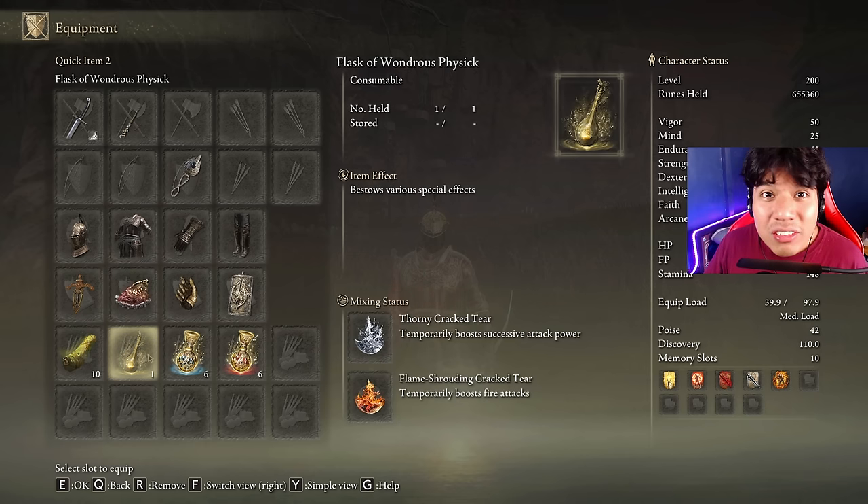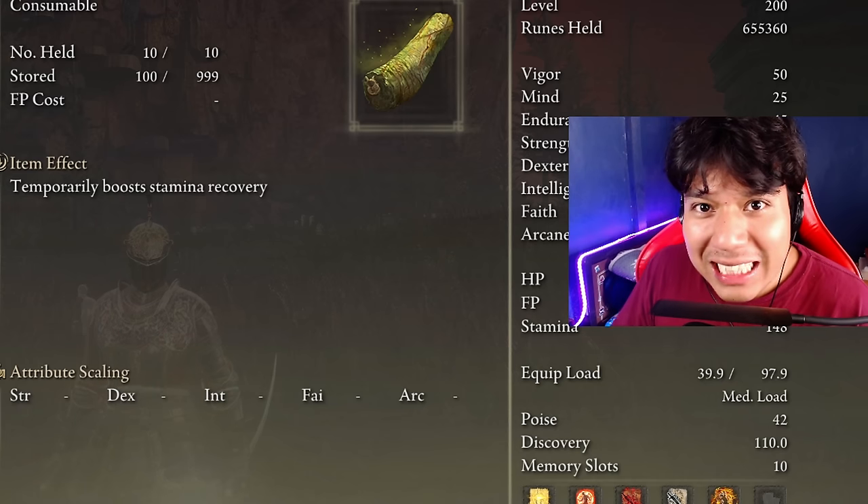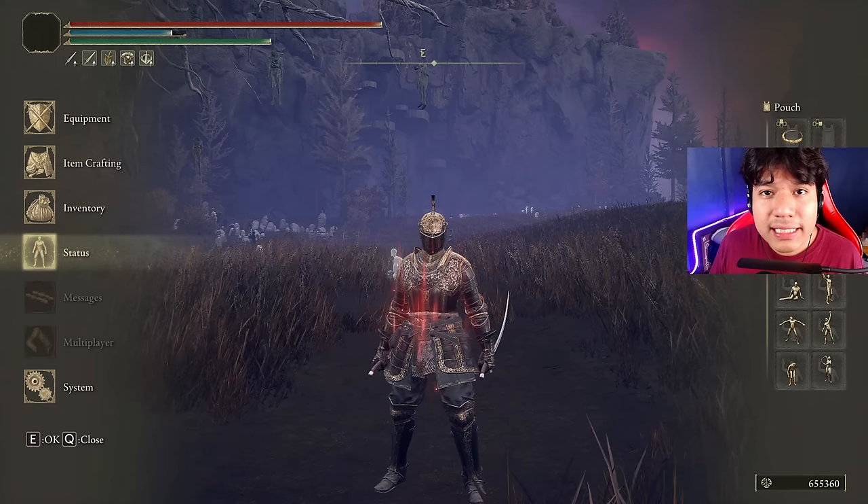In our Flask of Wondrous Physick we are going to be using the Thorny Cracked Tear and the Flame-Shrouding Cracked Tear — these are the most effective for dealing damage and the same setup from the previous build. And of course, don't forget your Pickled Turtle Neck. You might think these items aren't that useful, but believe me, you will need a fast stamina recovery speed.